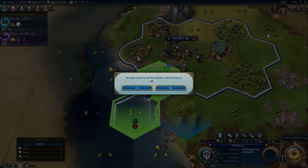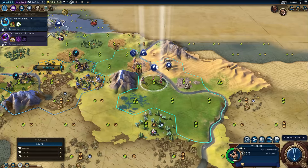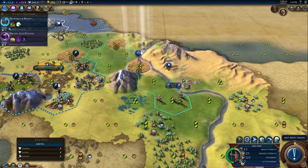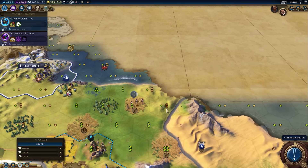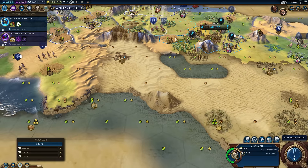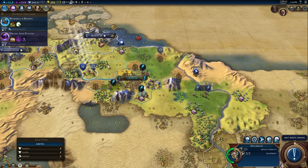It's going to take forever, but it gets an extra trade route. Trade routes are really powerful, especially if your capital has a bunch of districts in it — in particular, the industrial district — you get a lot of production from that. My understanding is the yield that trade routes give you is better based on the number of districts in the city you're sending them to, and I think the industrial district gives an additional production bonus.